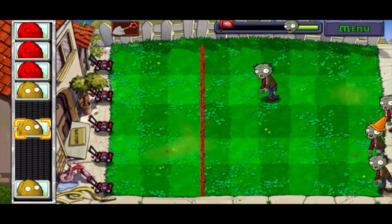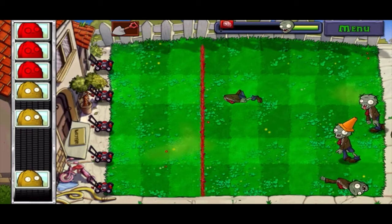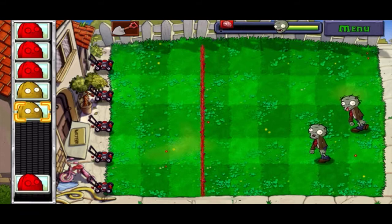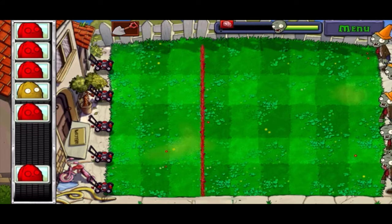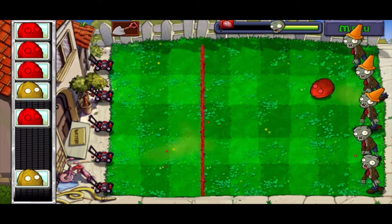Let's let these guys come out a little bit. There we go — that went downwards, that's annoying. There we go. So there are three coneheads here, so I'm going to go ahead and use a red one on them.